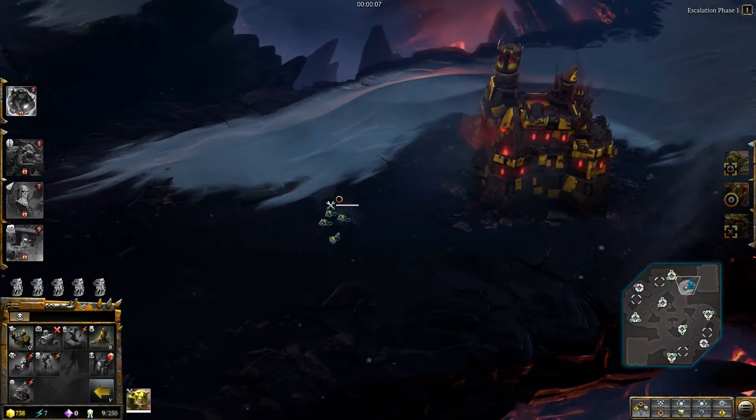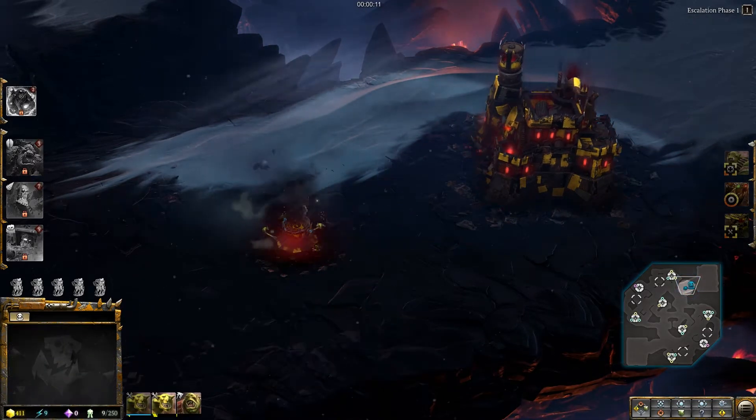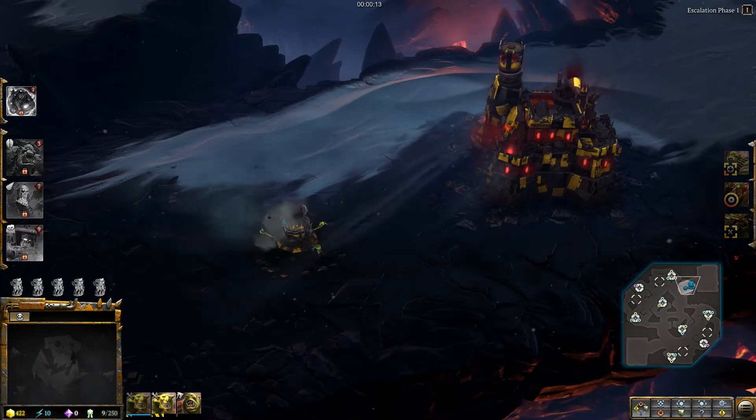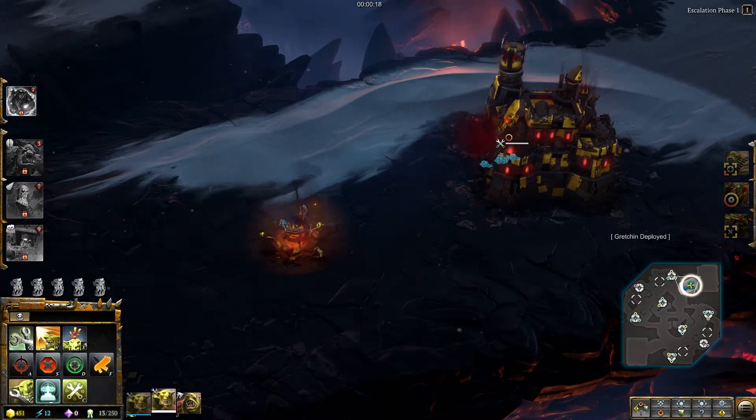Fans of Dawn of War 1 will be right at home in Annihilation Classic. To win, you'll need to destroy the core structures of your opponent. The key difference is that you don't start with turrets in Annihilation Classic, but you can still build them if you've taken one of the new Doctrines.